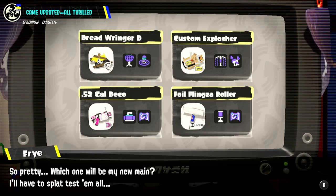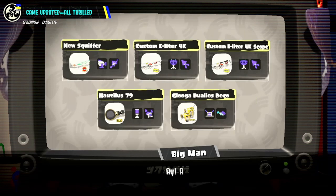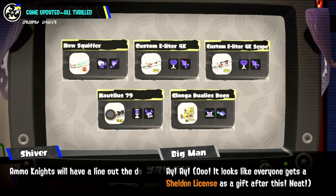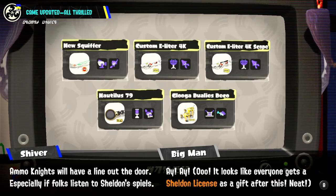I am super excited - that Custom Explosher looks really fun. And then we've got even more: the New Squiffer, the Custom E-Liter 4K, Custom E-Liter 4K Scope, the Nautilus 79, and the Glooga Dualies Deco. Wow, that looks really good. The Nautilus 79 looks really cool - I love the kit already.